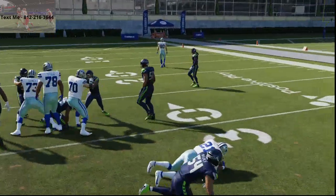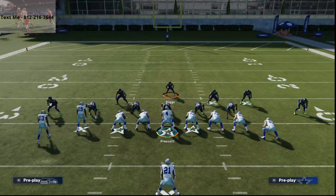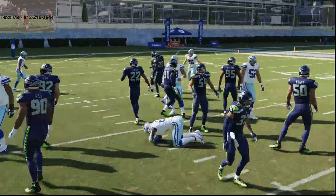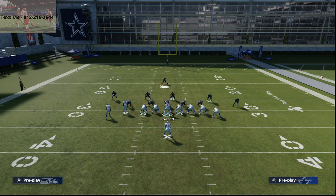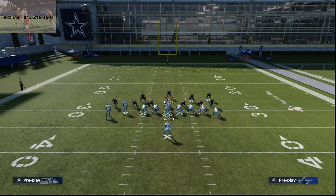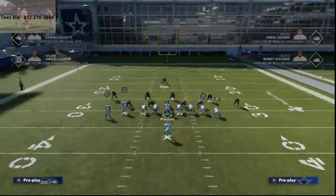This defense by the very nature of it is going to do a good job against running sets. Now if they run a quick dive, you're just blowing it up with your user right in the middle — you're going to contain the run to about one to two yards a carry. I want to show you a halfback dive on both sides. I like to put my guy on a blitz; I just think it works a little bit and manipulates the line. You can run right through and blow the dive up in the backfield. So you've got the dive handled — it's the stretch that can really give you some trouble.